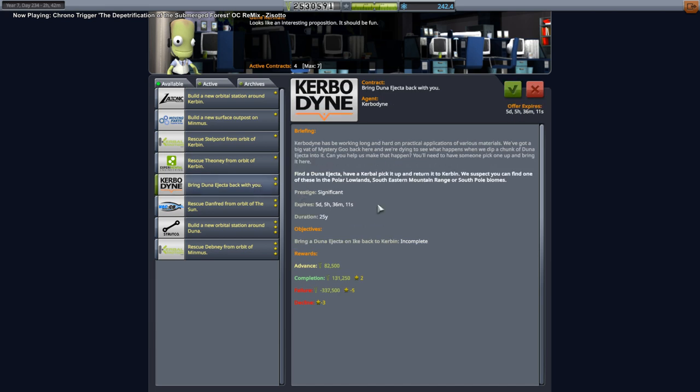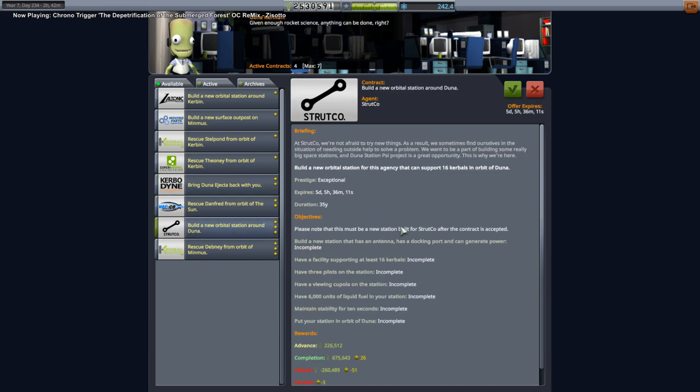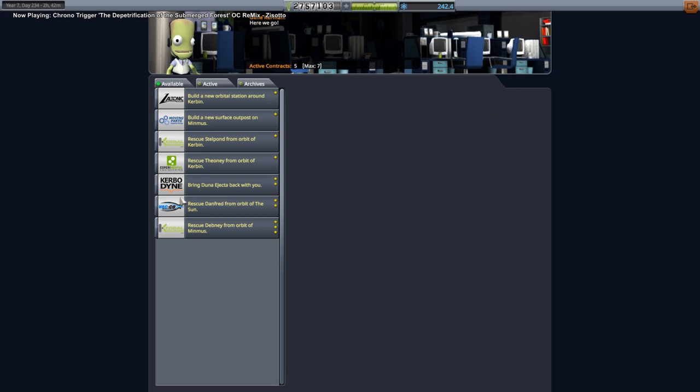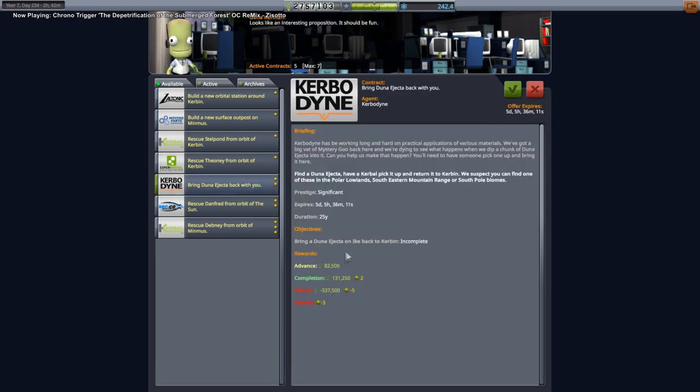There's a Duna ejecta contract and a new orbital station around Duna, but I don't like the 6,000 units of liquid fuel we need to put on. Three pilots have to be on there and it has to support 16 Kerbals. I can pick up the contract but I don't think it's one we're going to do immediately. We do have room in the active contracts pool, so we can just pick that up for later. At some point we'll bring back some Duna ejecta I'm sure.